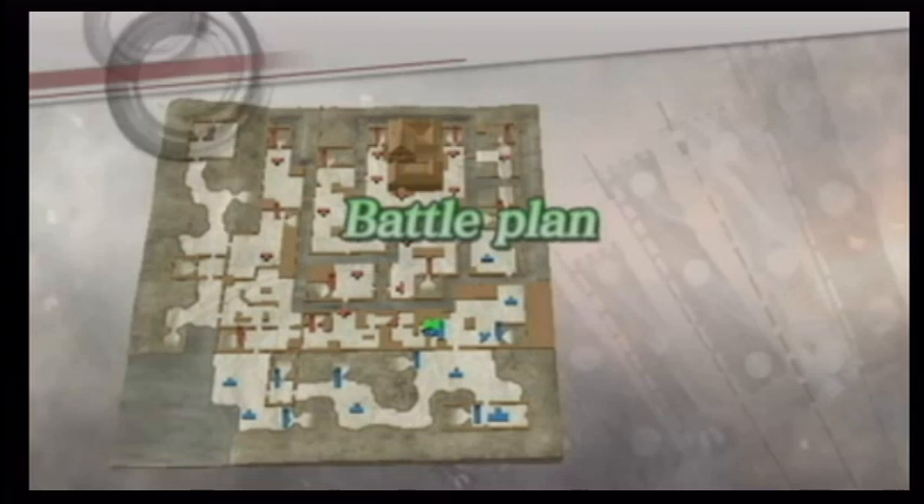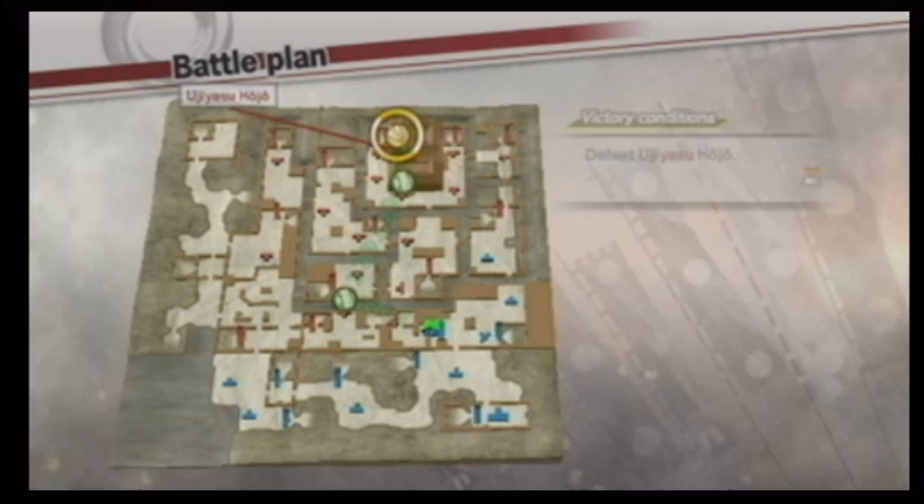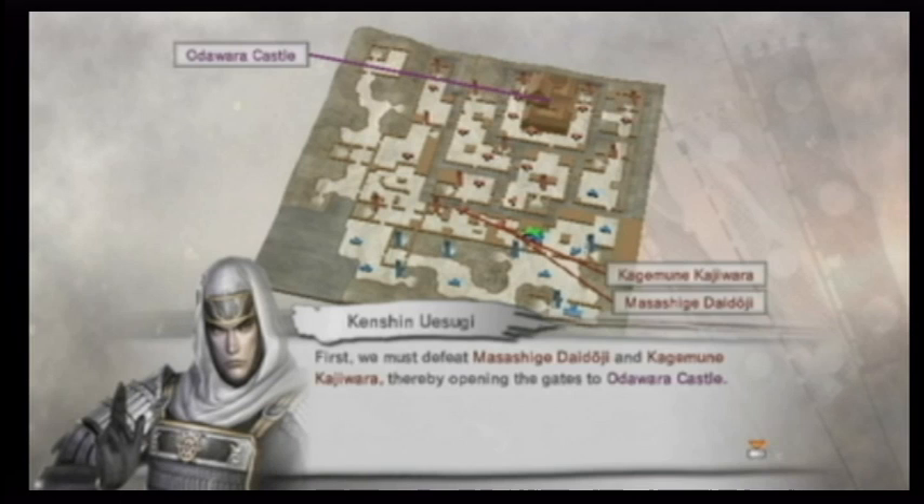So what do we need to do here? Glad you asked. Every scenario in Samurai Warriors 3 has a battle plan that lays out all of our objectives before we start fighting. The game tells you what your overall goal is. In some scenarios, you need to defend a stronghold against an attack, or escort someone important safely to a destination. In this one, we're invading a castle and our final goal is to defeat Ujiyasu Hojo. Once you understand your mission, the game breaks it down into the specific things you need to accomplish along the way. You ready to battle? Yeah, let's hit the battlefield.